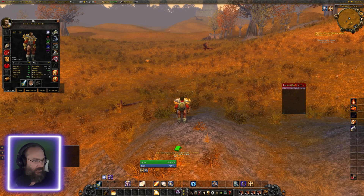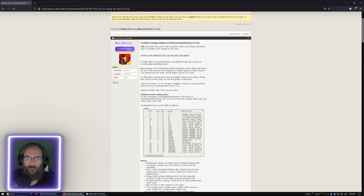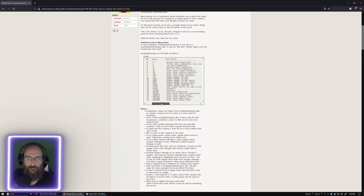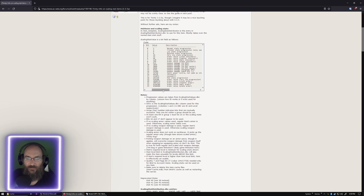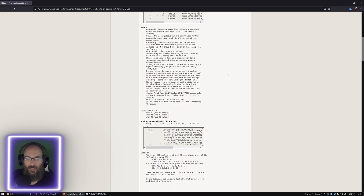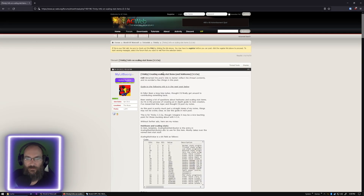There's a reference someone on AC Web made - a list on how to do scaling stats. It's not that bad. I haven't figured out the whole math on it yet but it seems to work pretty well. Just go to AC Web and search for 'scaling stats' and you'll find it.